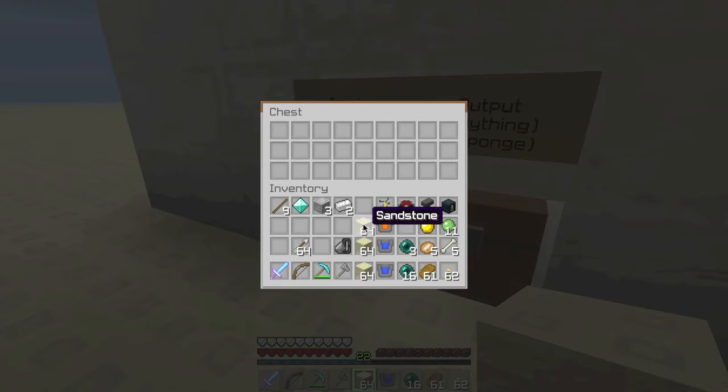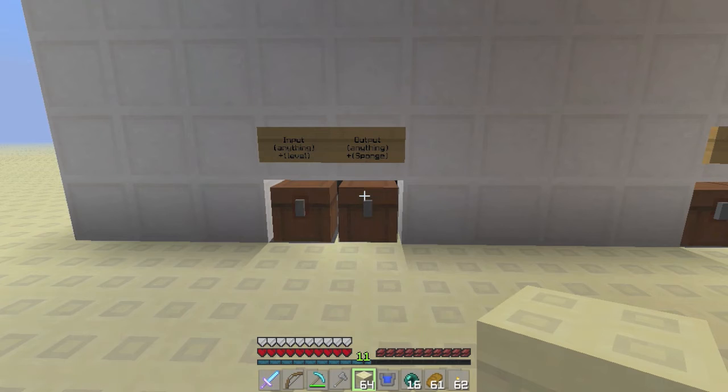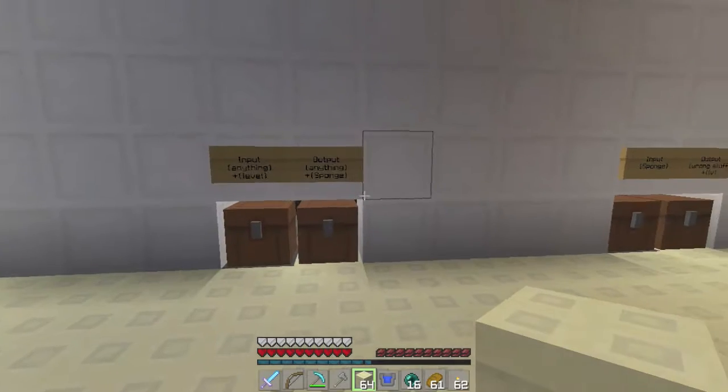I have 22 levels, so let's see if I can get 22. Oh, I'm getting sponge — I am getting sponge — and my levels are going down: 20, 21, 22. Perfect.